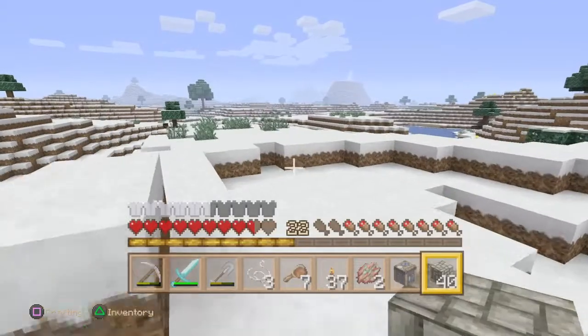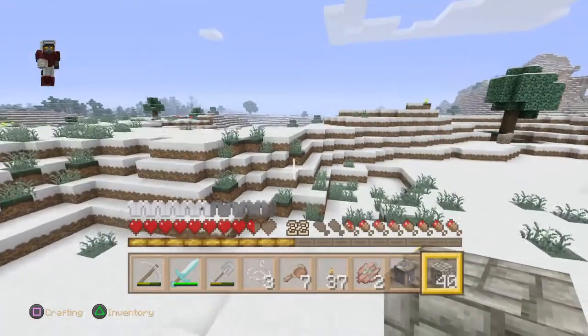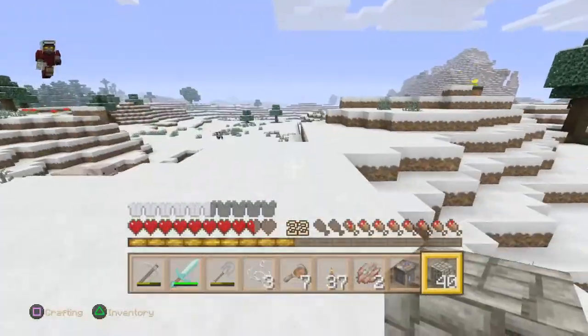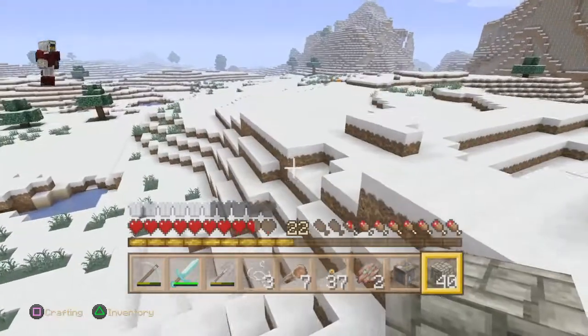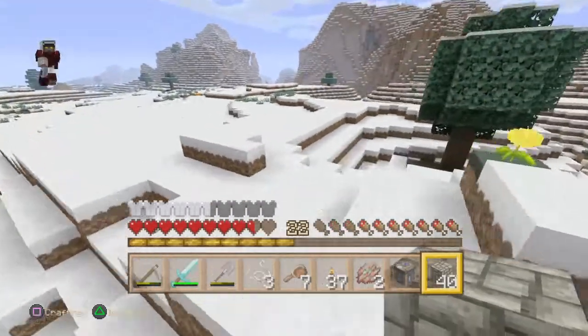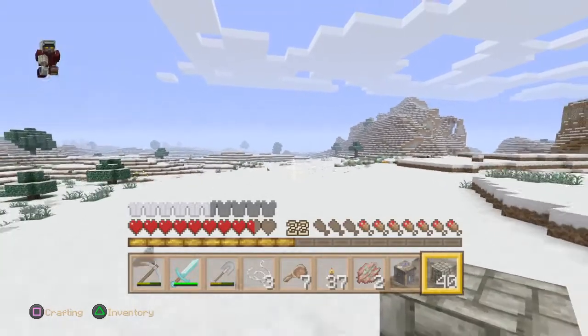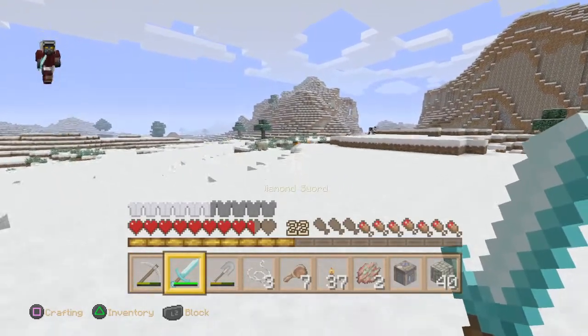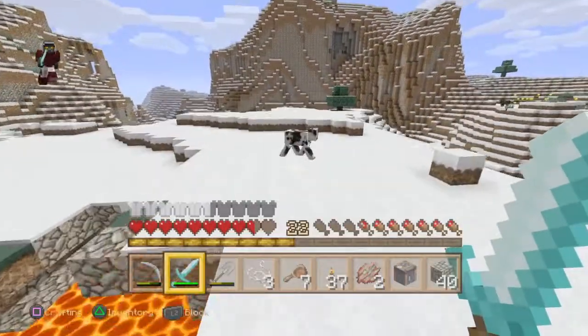So I'm in a snowy biome type thing. I didn't bring my map, sadly. There's a lava pool — there's my house right over there! Oh my god, that's amazing. I thought it would be over here because I saw burning and immediately thought that's the lava pool that's near my house.